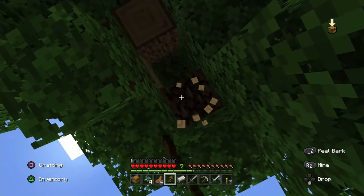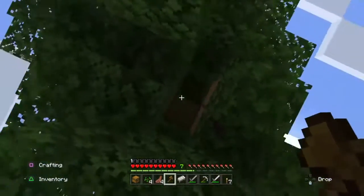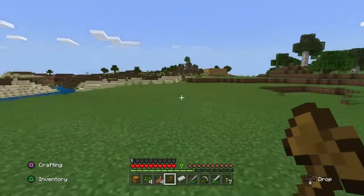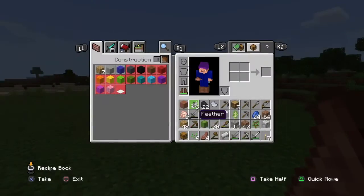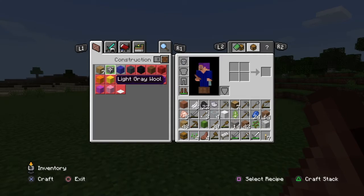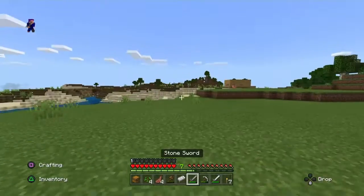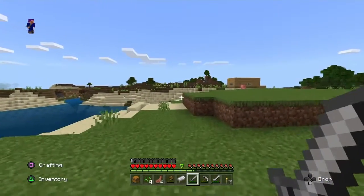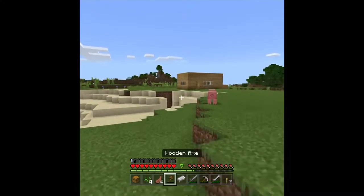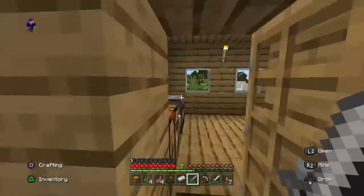We're going to get — I can't reach that, dang it. You know what? I'm going to make even more of this. I have 64 — full stack. So we have a full stack of wood. We are good. That's what I should say — but we are good.